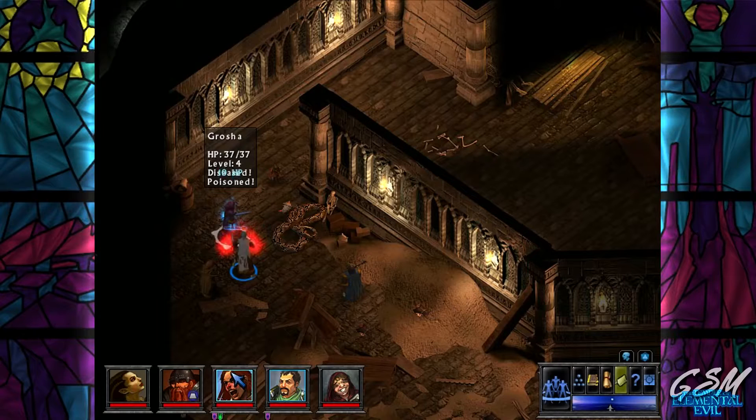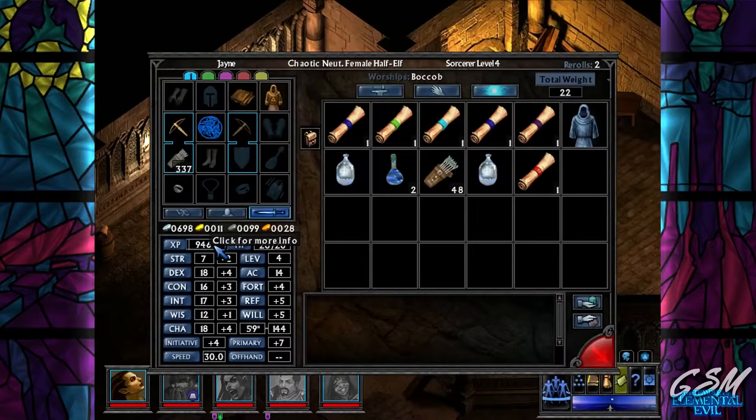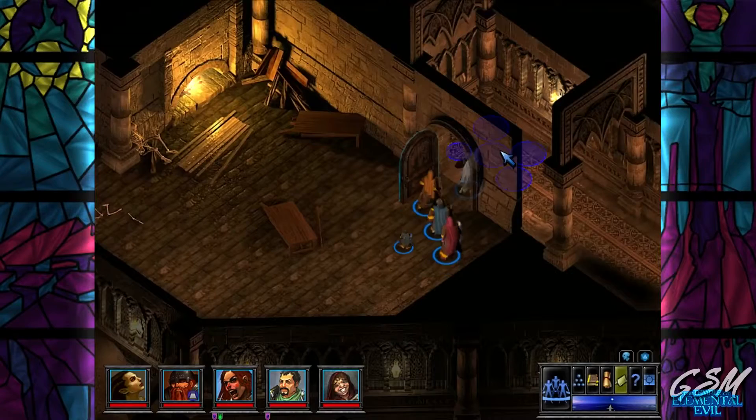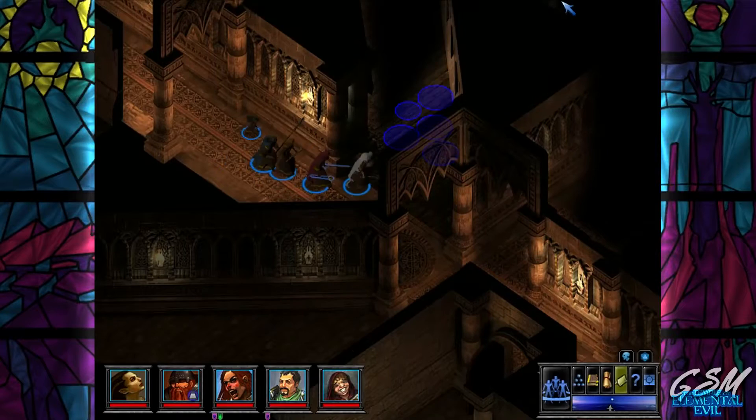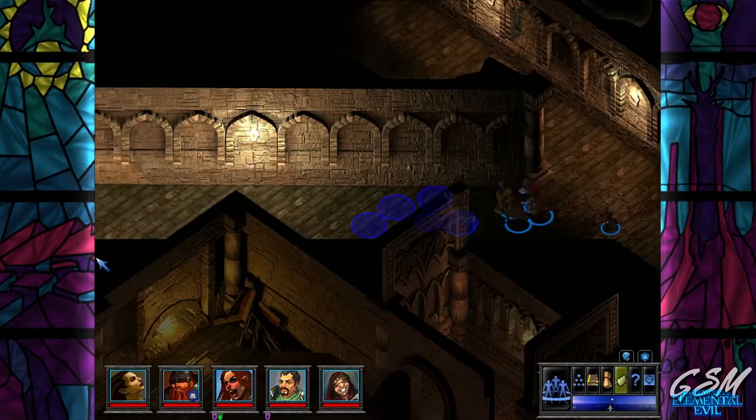Poisoned and diseased - great. Is there any way to go over here? No, that's the end. How's our experience points? Ooh, we're getting close. Okay, nobody here. Where are we right now? This place is so confusing and big.